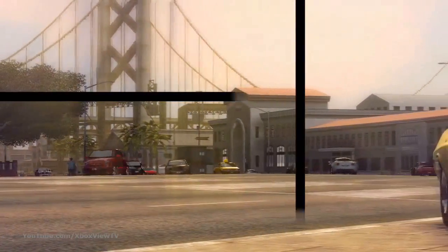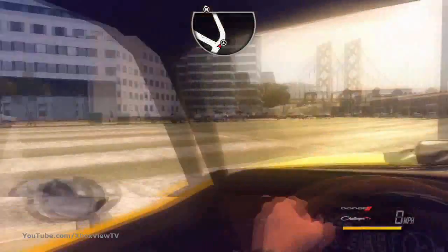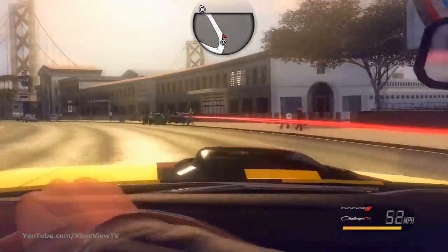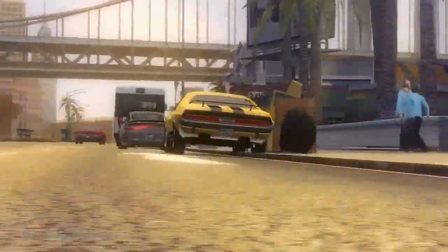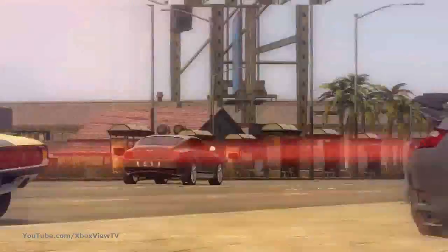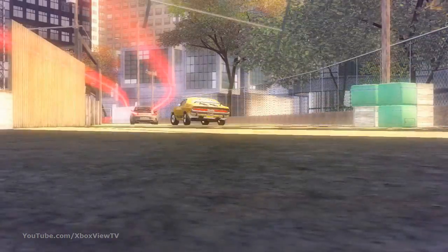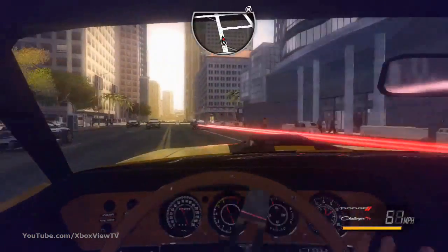What we've done with Driver San Francisco is very much go back to the roots of what made the original Driver game such a unique experience. We're going to get straight into a car chase between John Tanner and Jericho, two key characters we've brought back from earlier in Driver's history. Other things we've brought back: this sort of classic back alley action, smashing through garbage and bursting back out onto the streets — all that's back.